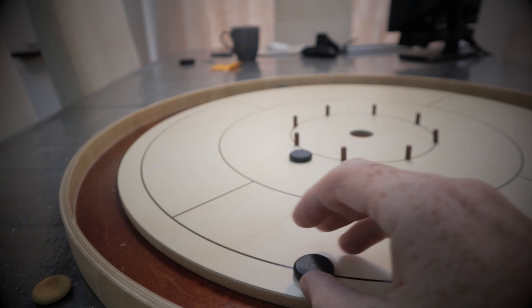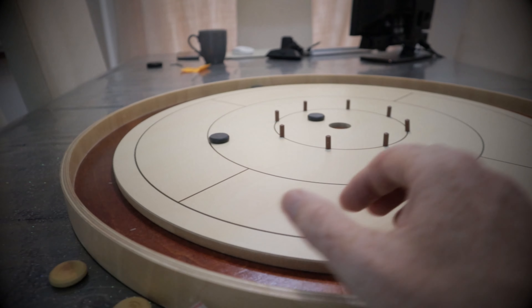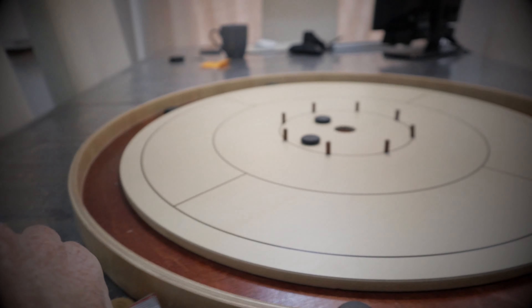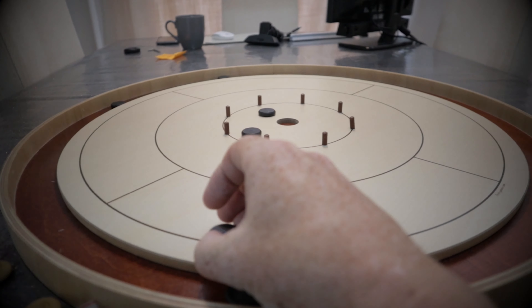Crokinole is undeniably a classic game with world championships. If I had to choose a wooden game that is the pure definition of skill, it's Crokinole — it's a dexterity game but you also need to know your angles. The thing I don't like about Crokinole is that I'm absolute rubbish at it — I haven't got the hand-to-eye coordination — but I do feel I've improved over the years since owning it. You need to invest a lot of time into Crokinole.